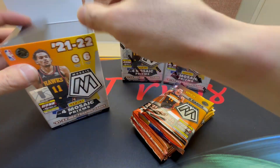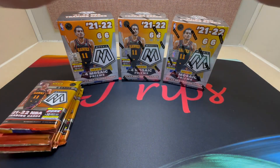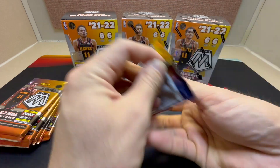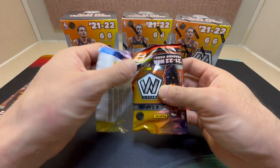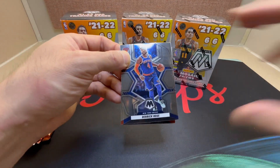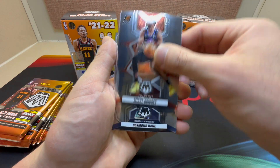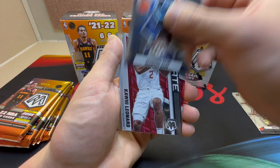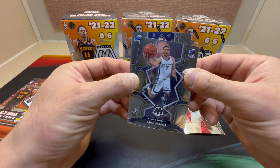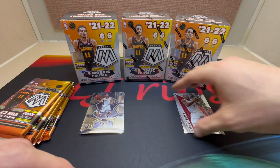Okay, here we go, first blaster. I haven't seen them making any of the different formats for this — maybe it's just the blasters. First card: Derrick Rose, Kal Bridges, Desmond Bain, an Elevate of Kawhi, Santi Aldama, and the National Pride of Jalen Suggs. Not too bad — back-to-back rookies there.